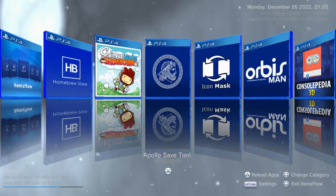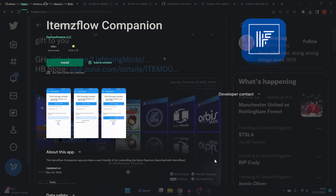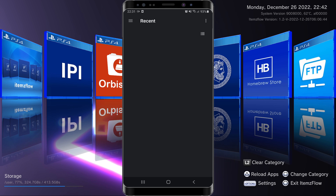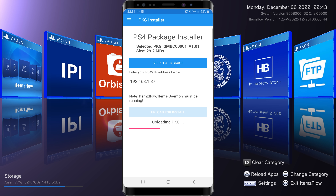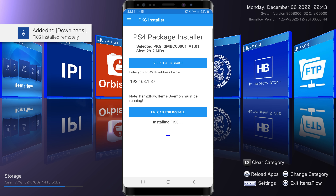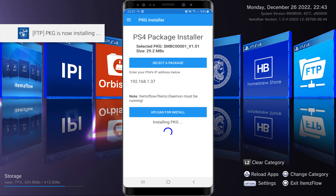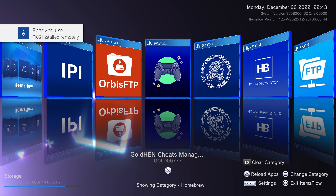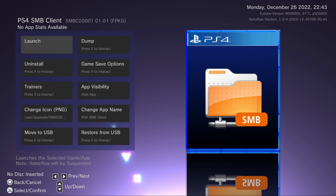There's also a companion Android app that launched alongside Items Flow for installing package files. All you have to do is run the homebrew app on your PS4, load up the Android app, select a package file on that Android device, enter the PS4's IP address, and click upload — both devices need to be on the same network. Items Flow will automatically detect and install the uploaded package file, making it a very handy feature for installing packages from your Android device.